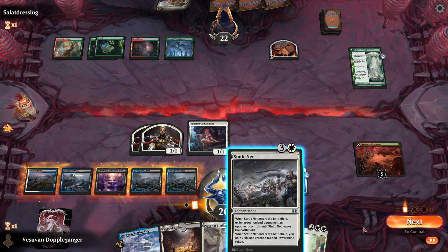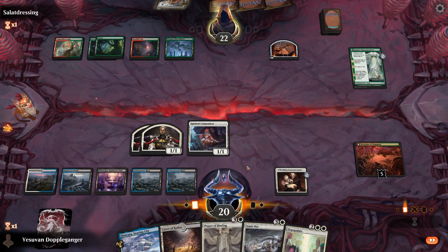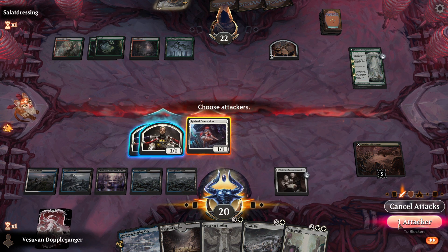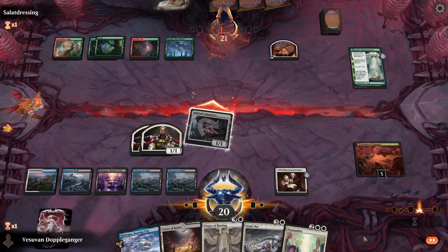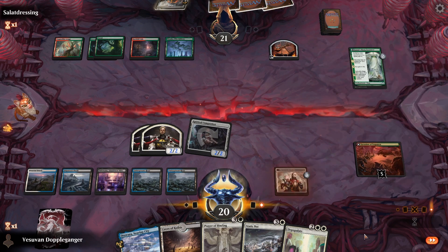We'll play our land, and if we attack with all, we end up drawing from the Wedding Announcements. But I think we actually want a bit of a wider board, so I think we attack with just one. I'm wondering what they would reanimate with, so let's see what this one does.